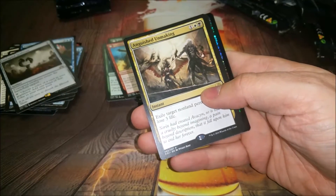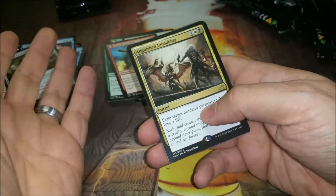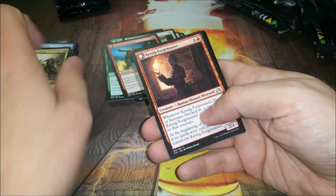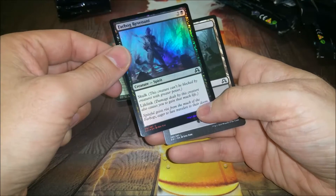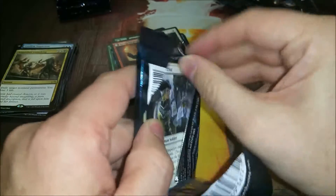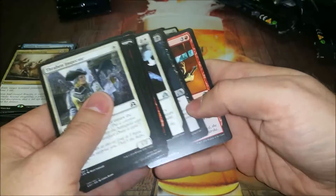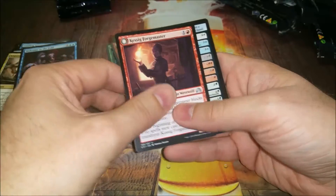Anguish Unmaking - I did get to open this at the draft. I splashed it, took it out sometimes, but it's just really good removal. If you have to get rid of an enchantment or just anything, I was always happy when I drew it if I could cast it. Kessig Forgemaster and a foil Farbog Revenant with skulk and lifelink. Anguish Unmaking is going to see a lot of standard play - instant speed exile and you pay three life. Rare is Welcome to the Fold. Another Kessig Forgemaster.